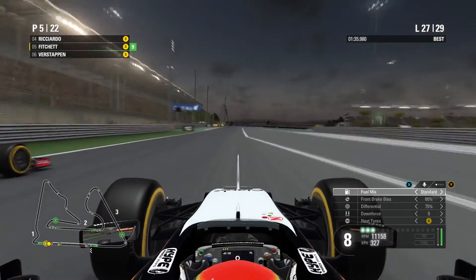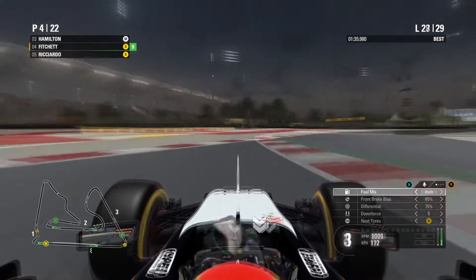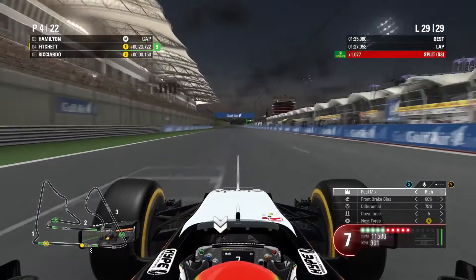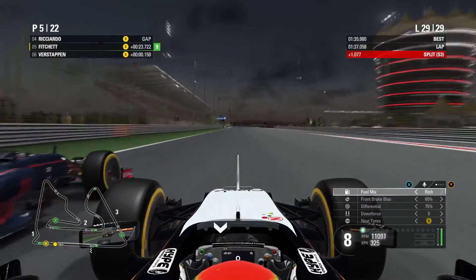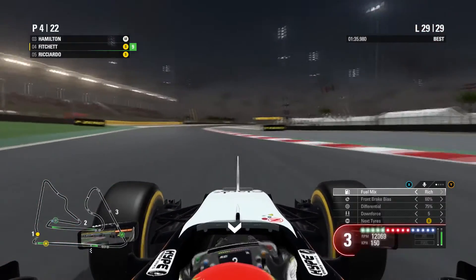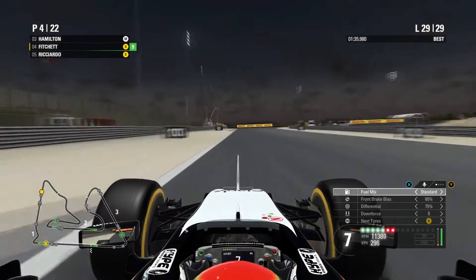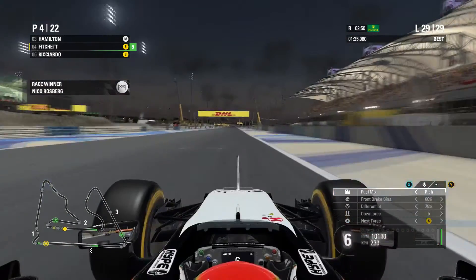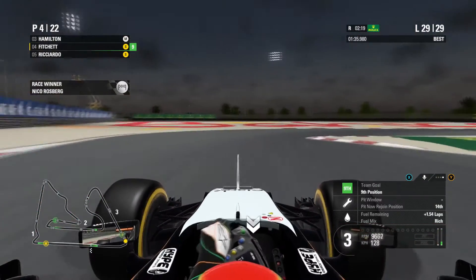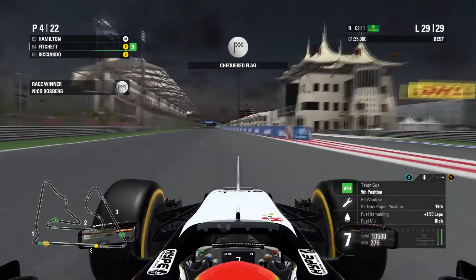Onto lap 27, Daniel Ricciardo goes up our outside into turn one. We brake a little early but let off, get back up his inside, locking the front right yet again — and we hold on to P4 with less than three laps to go. Coming to the end of the penultimate lap with one lap left, there are four main overtaking opportunities. Can we fend off the two raging Red Bulls? Here comes Ricciardo up our outside into turn one — we lock up both fronts and somehow hold the position. Only three overtaking opportunities left. We pull away on the exit so they won't get us in the next corner — only two chances left. Nico Rosberg has won the race but we don't care about that. Down the second DRS straight, it doesn't look like he can do it — only the final corner left, and they're not close enough. We round the final corner and accelerate out.